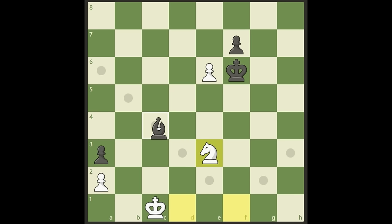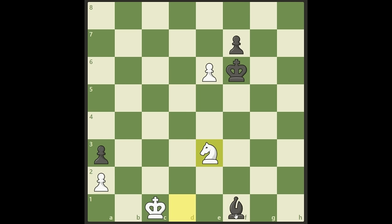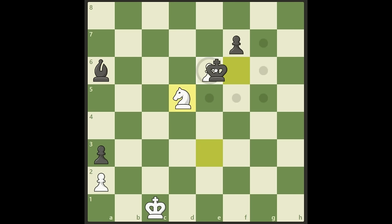Here it's covered. What about b5? Check, and we have the fork up here and take the bishop. And of course if he goes to a6, same thing — it's the fork here. So every bishop move is met with knight d5 check and a fork.